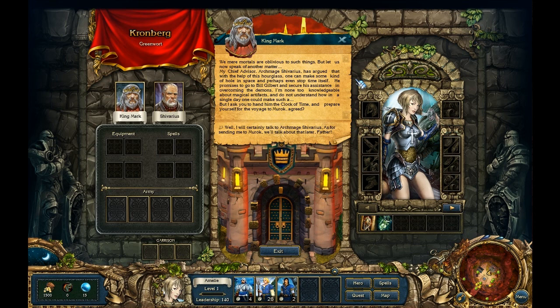The king's chief advisor, Archmage Chavarius, has argued that with the help of the hourglass one can make a hole in space and perhaps stop time itself. He promises to go to Bill Gilbert and secure his assistance in overcoming the demons. The king asks Emily to hand Chavarius the Clock of Time and prepare for the voyage to Muiruk. Emily agrees to talk to Chavarius, but is evasive about going to Muiruk.